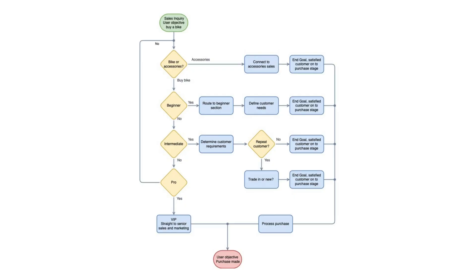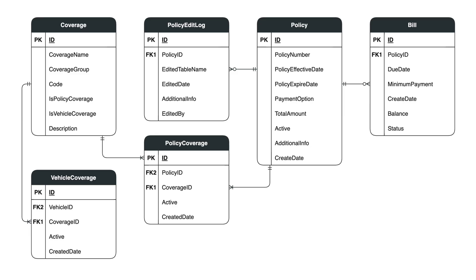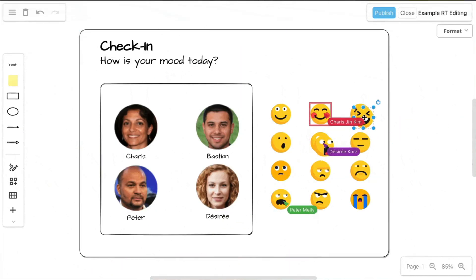Traditionally, you know Drawio as your go-to tool to master everything from flowcharts to complex diagrams such as UML, ERD, BPMN, Enterprise Architecture, or even Mindmaps, up to whiteboards that you can collaborate on with your entire team. But today, we do something completely different.